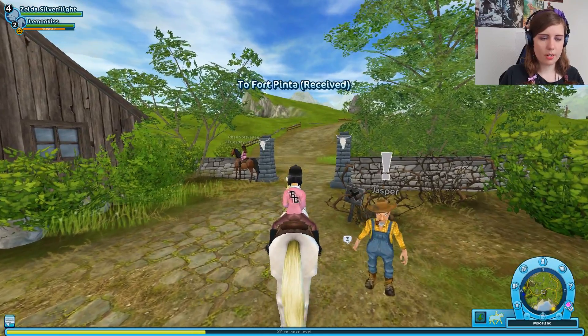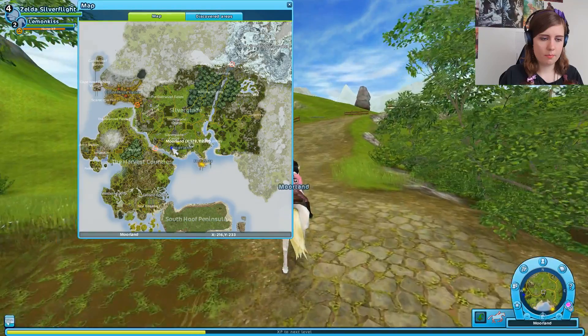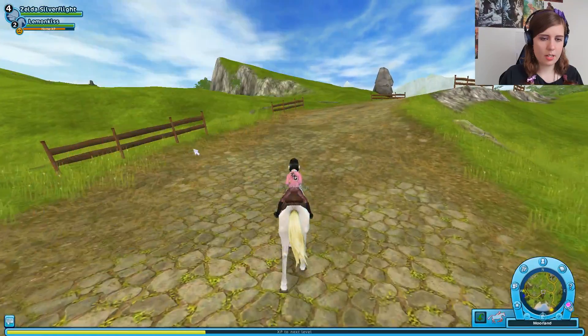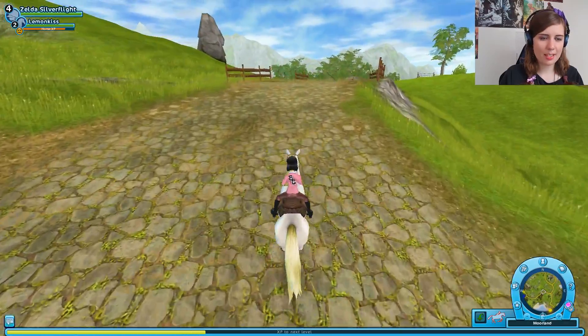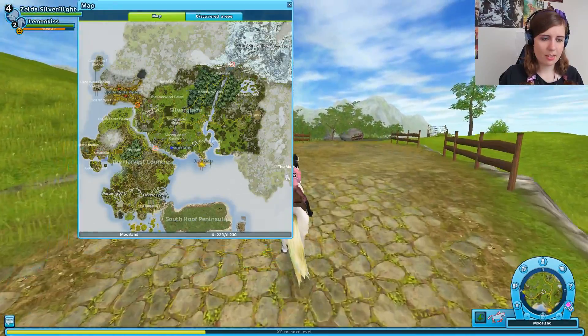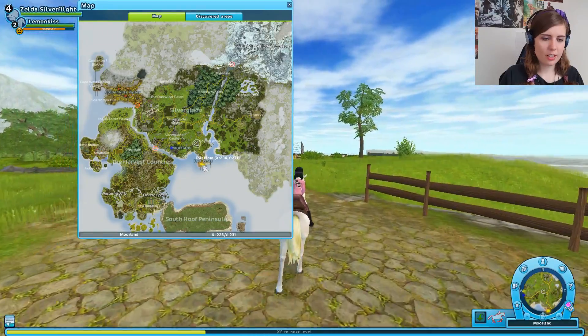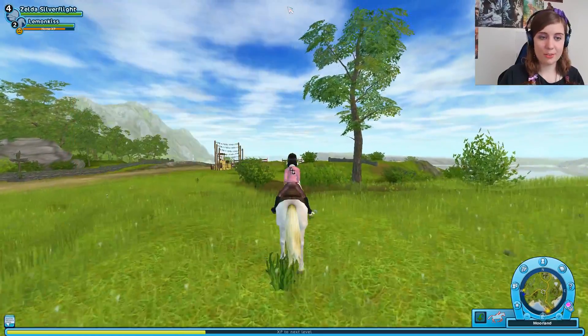Alright, so we can go this way. I'm kind of having a little bit of doubt now but I can't really see Fort Pinta anywhere on the map. Oh, it's here! It's out here — that's why I didn't notice it, I didn't even look out there. But alright, then we're definitely on the right track.